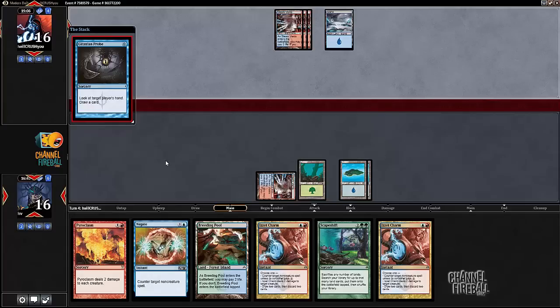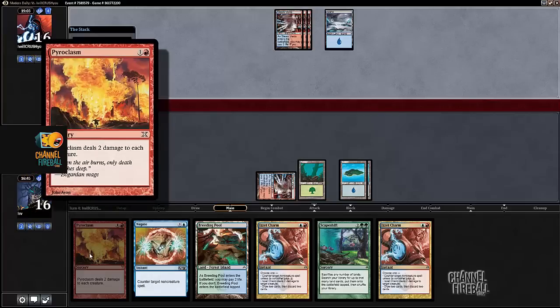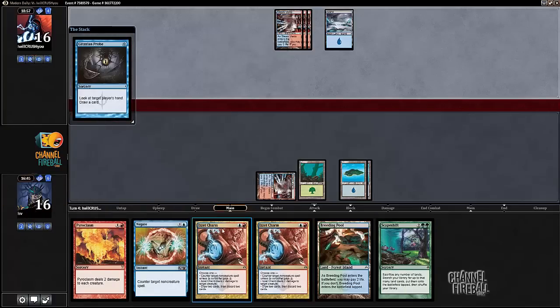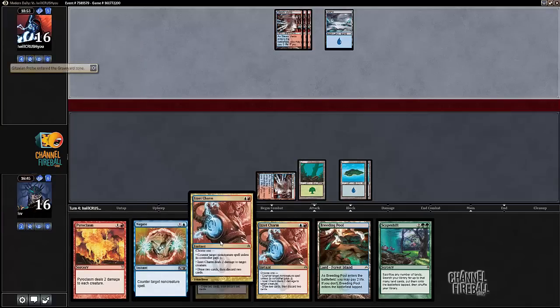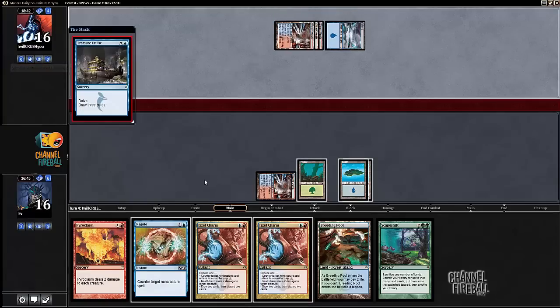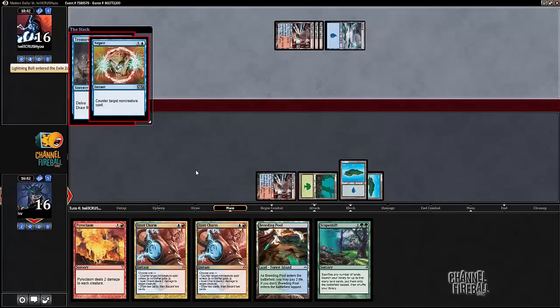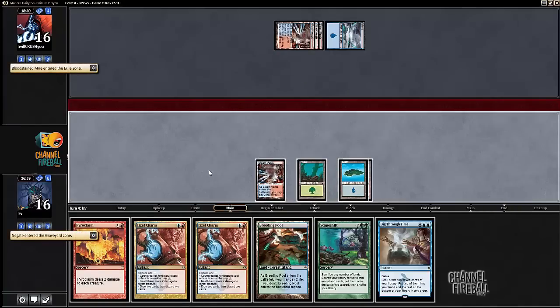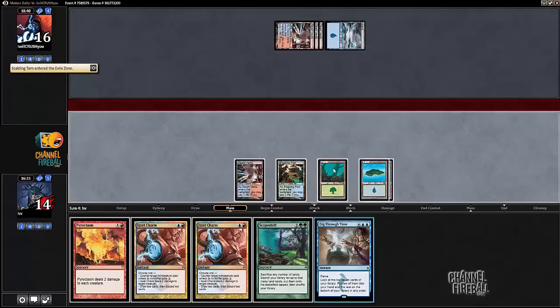Next turn is probably tapped Breeding Pool, go. Pyroclasm gets a little worse once they know about it, but they can't do much. If they draw a Young Pyromancer or Delver they have to play it — if they play Delver I'm looking to Is It Charm it; if they play a Pyromancer I'm more inclined to Pyroclasm. If they play a Pyromancer with mana up and I Is It Charm it and they play two spells in response, that seems bad. Here's the Treasure Cruise — that's getting Negated.